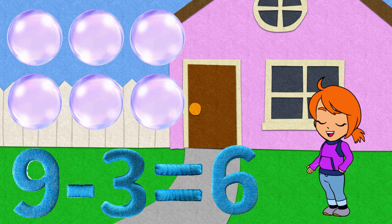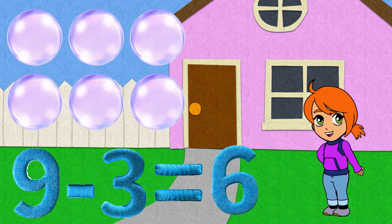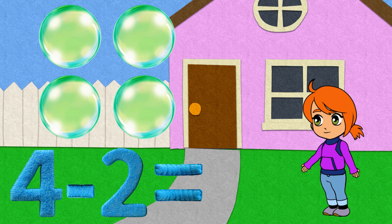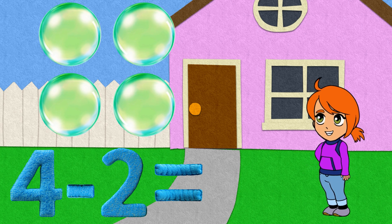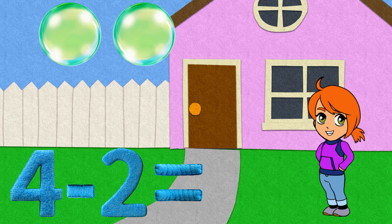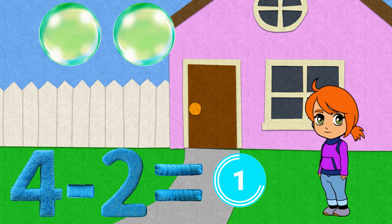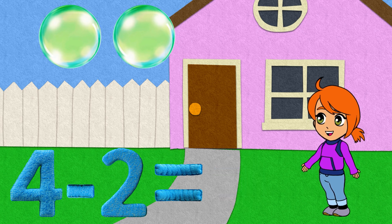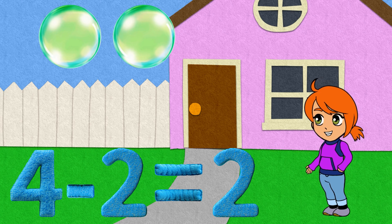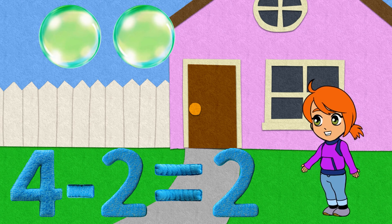We had nine, took away three, and now we're left with six. Nice job! Four take away two — we have four, we're taking away two. What's left? We had four and we took away two. That's right, there are two left. We had four and we took away two, so all that's left is two. Nice job, and thanks for learning with me today!